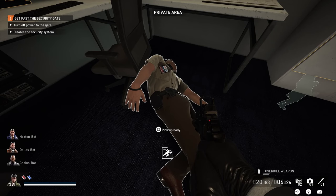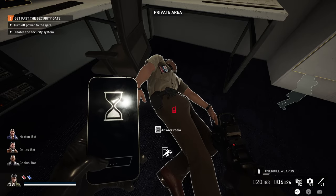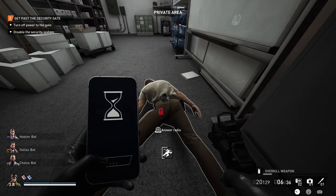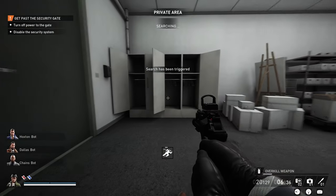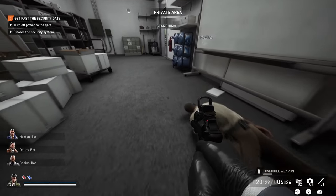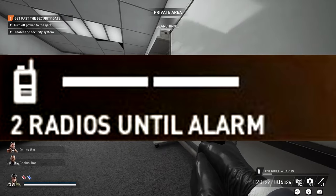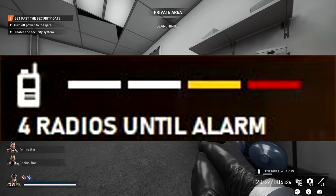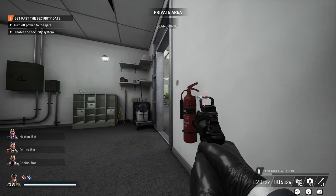Technically you get more radio calls than what the game shows. On overkill, for example, you get a total of two shown, but if you down a third security guard and answer his radio it'll just trigger a search — so you're actually allowed three radio calls without triggering the alarm. The game display should probably show three instead of two. So even if you appear to be out of radio calls, as long as guards aren't searching you can still get one more radio call without triggering the alarm.